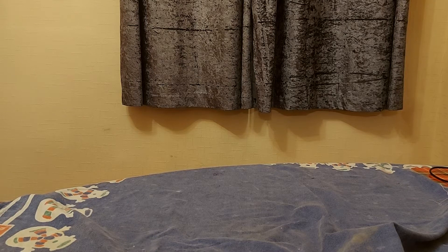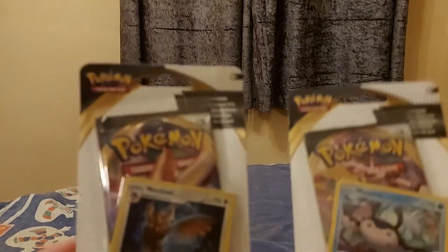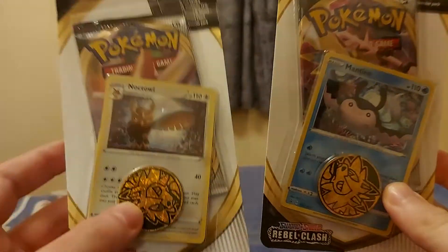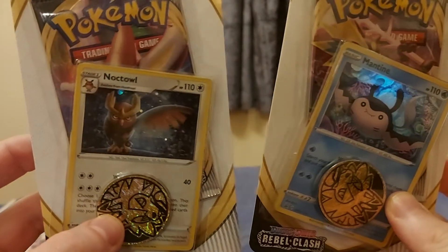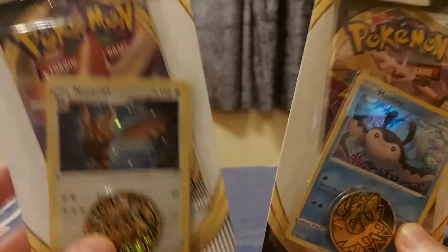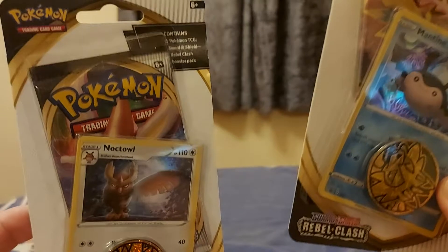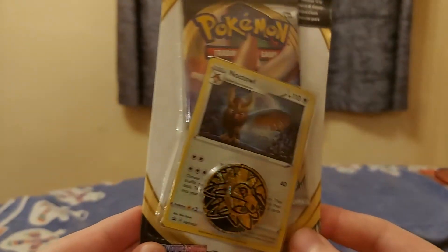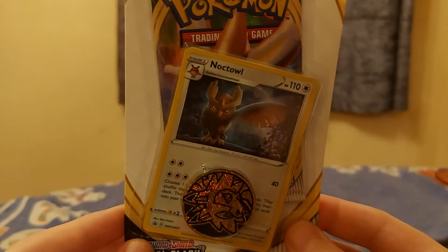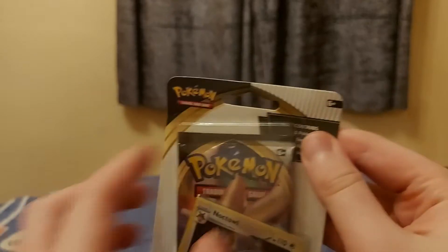Welcome to another Game Dev David video, where today we have two blister packs. We have a Noctowl and a Mantine — I must feed my Pokemon addiction. In each one it looks like we get a Rebel Clash pack. I've also learned how to use the camera so now it's not reversed. We get a token from the game, a Noctowl and a pack — let's open it.